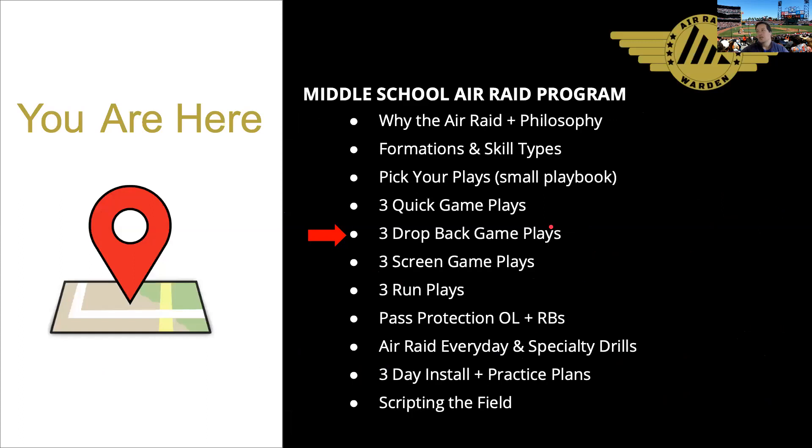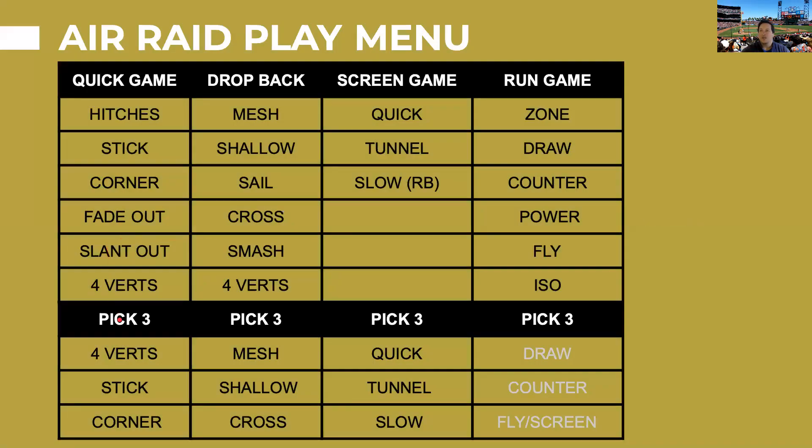We're about halfway through the program and doing drop back game plays. Last week we chose our quick game plays — four verts, stick, and corner. Today we're doing drop back. Last year shallow was our most-run drop back play; we'll continue running it with some wrinkles. We practiced mesh all year but I psyched myself out of running it early in the season. When we finally ran it, it was awesome. This year we're adding cross — I'm confident I can coach and teach it now.